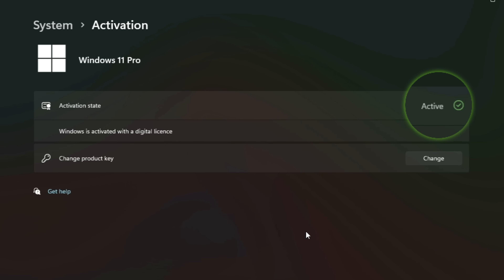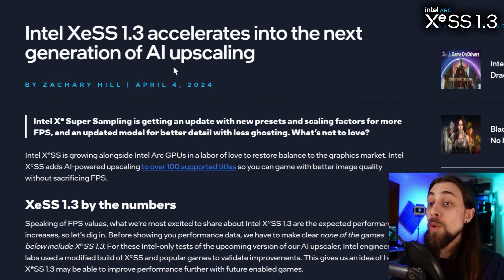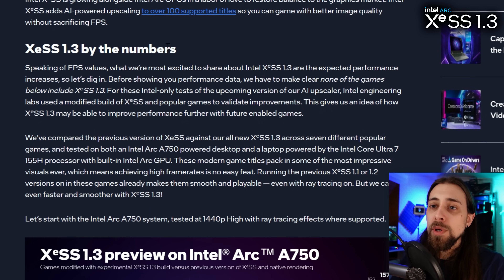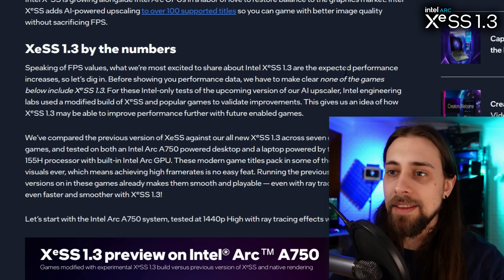Let's start by visiting Intel's own website where they show XeSS 1.3. A lot of things changed. XeSS 1.3 by the numbers — speaking of FPS values — what Intel is most excited to share are the expected performance increases. They say 'expected' because they changed some things, and we can't really consider it a straight performance increase, but we'll get there.